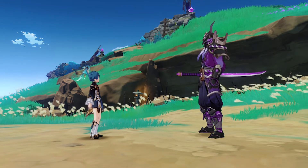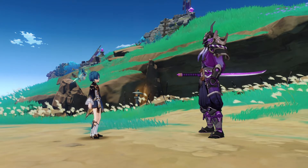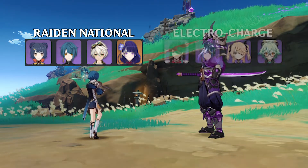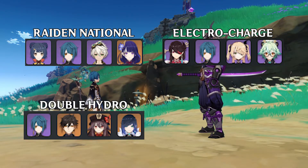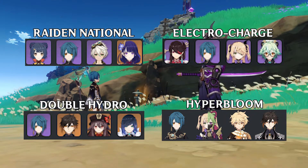Xingqiu is debatably one of the best characters in the game, and this is reflected in team comps as well. Because he's a hydro unit, he's very flexible and can fit into many teams with ease. Some of his best teams include, but aren't limited to: Raiden National with Raiden, Xingqiu, Xiangling, and Bennett; Electro Charge with Beidou, Fischl, Sucrose, and Xingqiu; Double Hydro Vape with Xingqiu, Yelan, Hu Tao, and Zhongli; and Hyperbloom with Xingqiu, Fischl or Kuki, Dendro Traveler, and Zhongli.